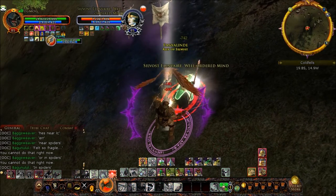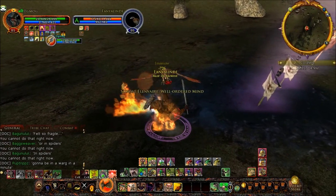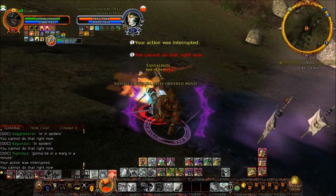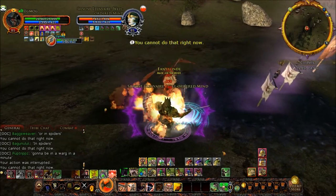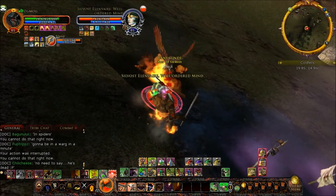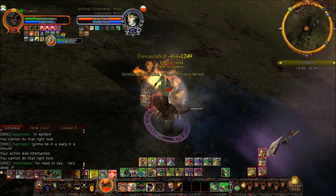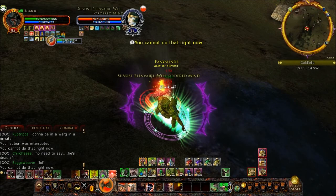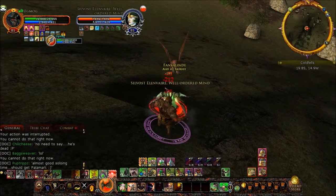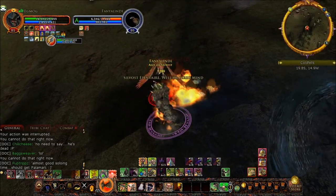One thing I'm doing very carefully is taking shots at this guy's eagle and then switching back to him, hoping he won't pay much attention so I can slowly whittle the eagle down. Taking care of the eagle removes flanks and some damage. It's not as important as taking care of the raven, though, because ravens have that tactical mitigation boost. He's not healing the eagle from what I can see, and I'm a little surprised at that.